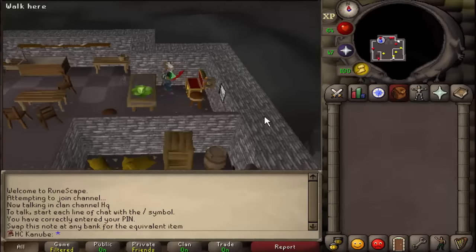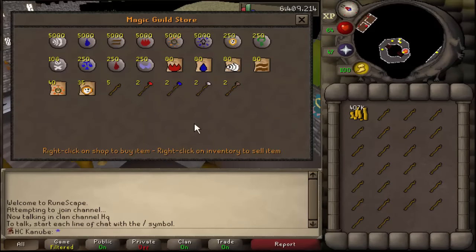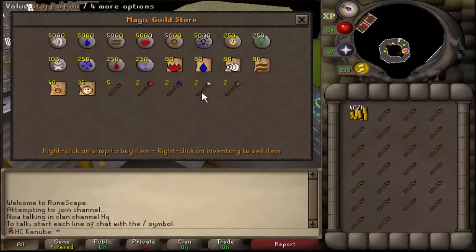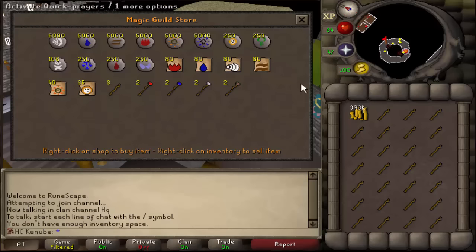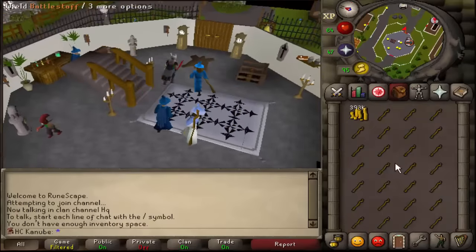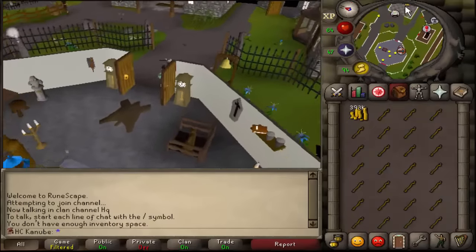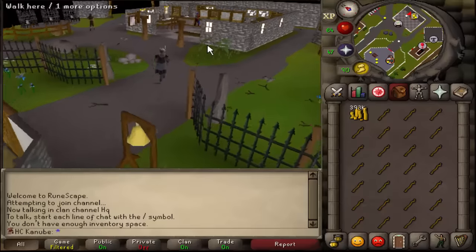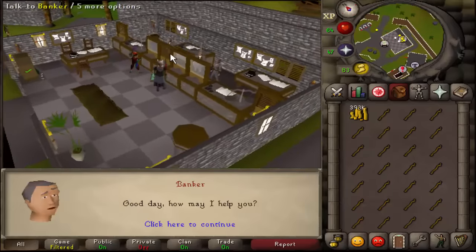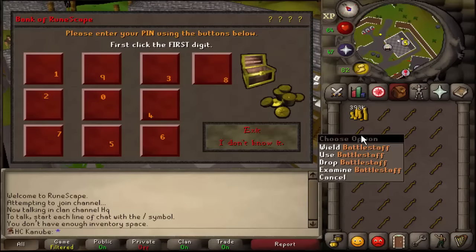Someone in my stream said I can buy battle staves from the magic guild store, and there are five stocked in the shop. You can just hop worlds to buy them. This is a lot faster than relying on the 15 or 30 daily battle staves from Zaff with the Varrock diary achievement reward.